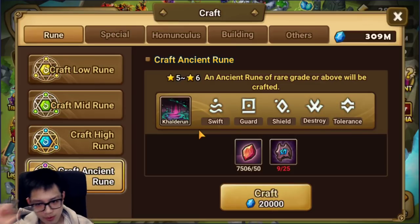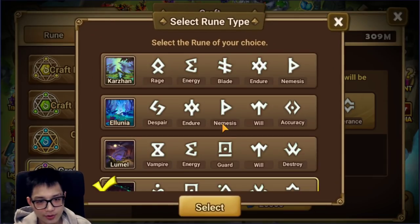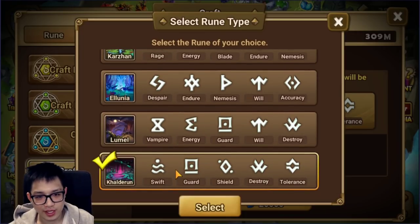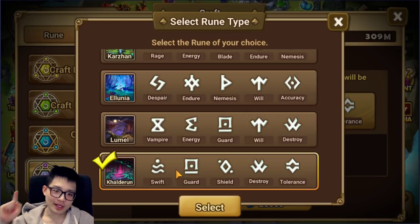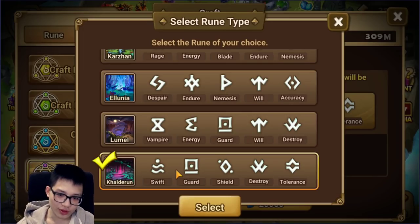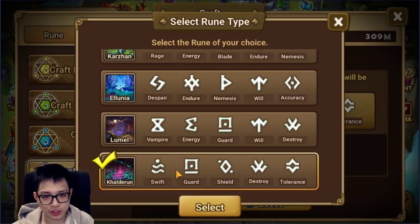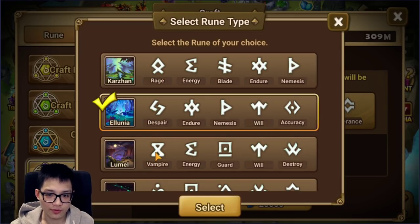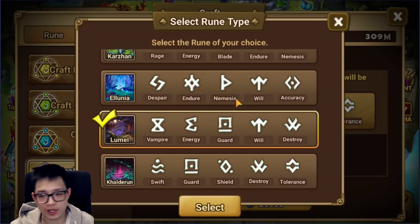For Calderon, there is literally one rune set that you want to farm and that's swift. They balanced this dungeon by putting four trash sets and one good set. So here is the question: with the introduction of this new dungeon, should you farm Calderon over the one you're currently farming, whether it's Carzan, Alunia, Lumel, or something else?